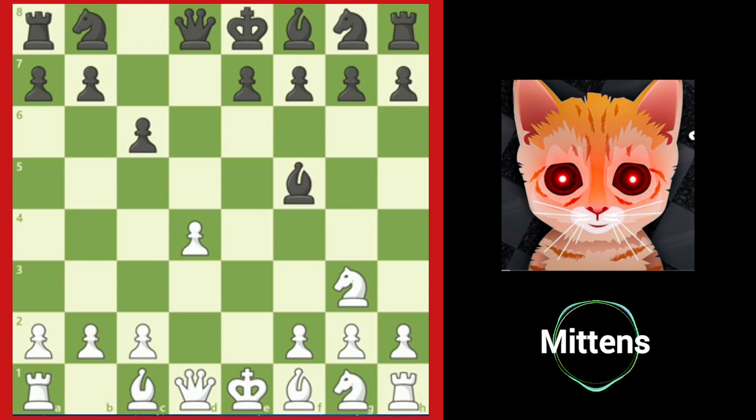Now that you've learned the ideas behind attacking the e4 pawn in the French and Caro-Kann defenses, let's put your knowledge to the test.